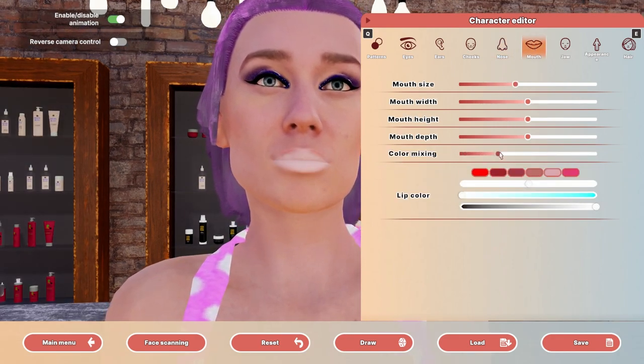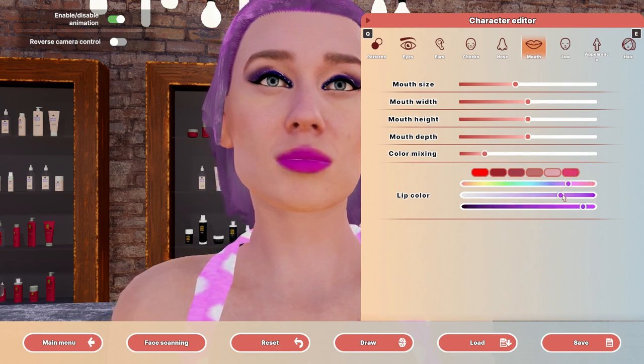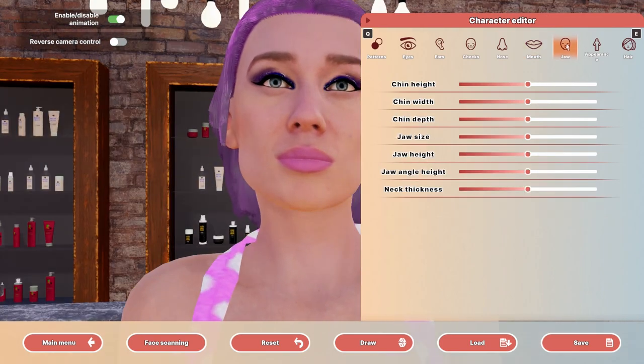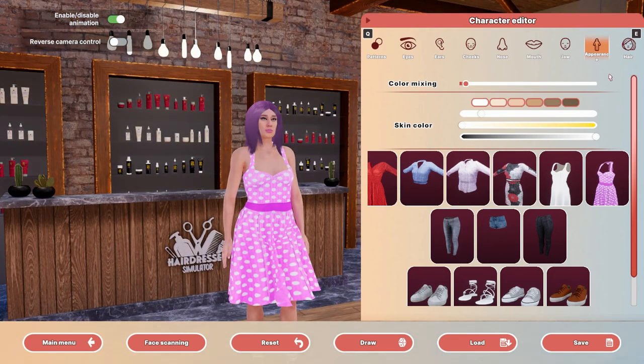Color mixing — we're gonna have some colors on our lips. Let's go towards the pink, there we go. Here we go, look at this — so beautiful!